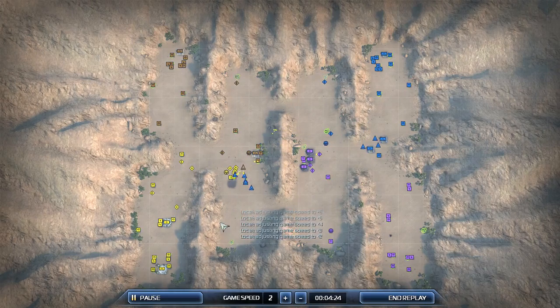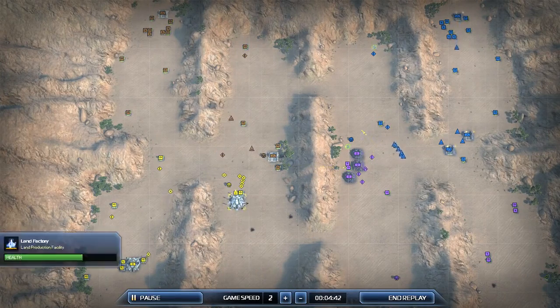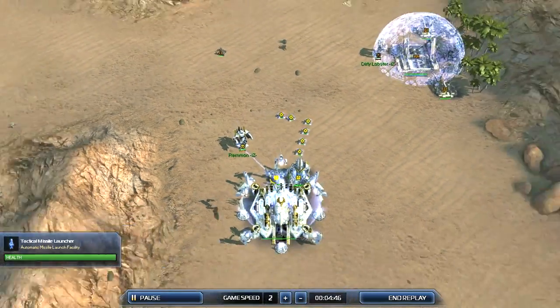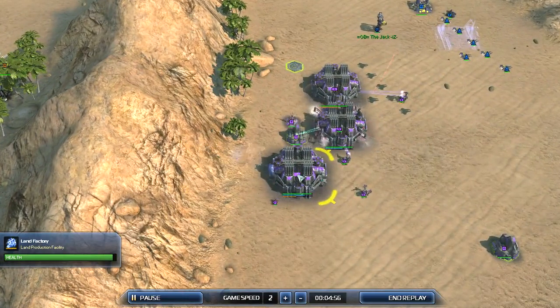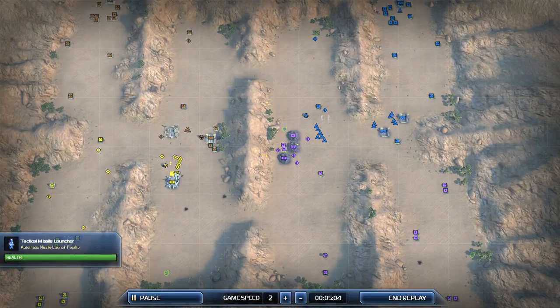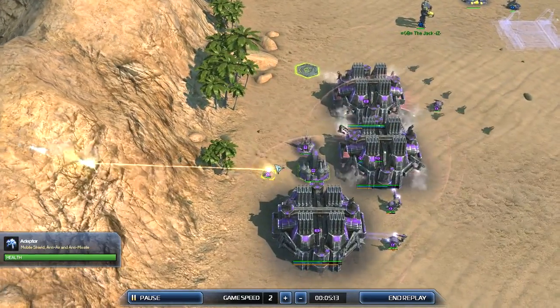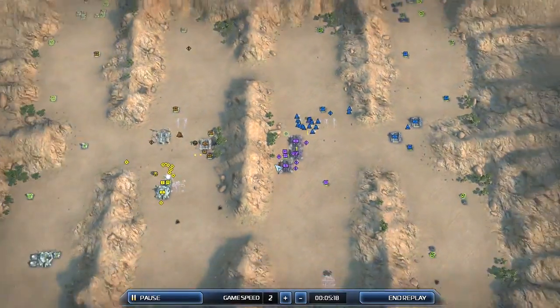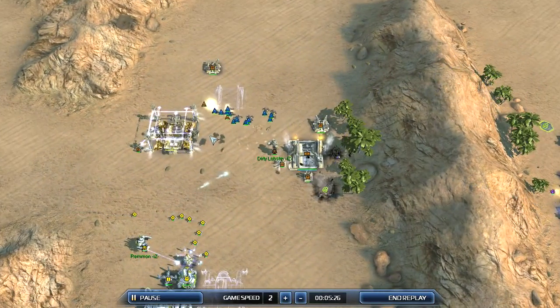There go my planes killing Lobster's as they build. It's always worthwhile to maintain the air advantage — air supremacy is a powerful thing. We have Rehman going for the TAC missile launcher research upgrade, which is an interesting choice. Especially against Cybran, because you can already see the adapters are rolling out, rendering that missile launcher completely ineffective once the adapters are spread out.